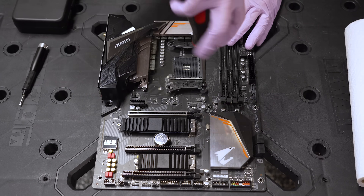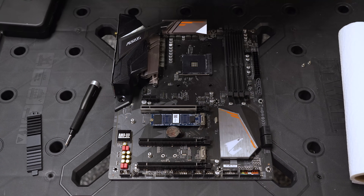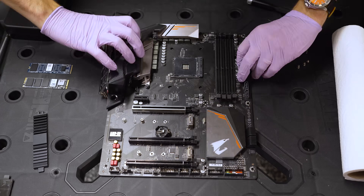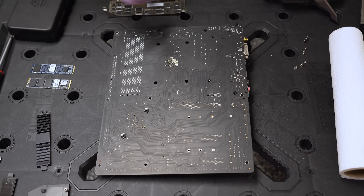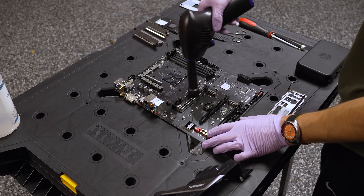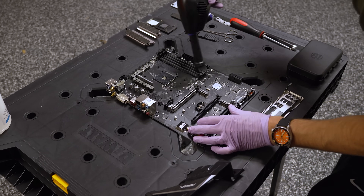Then we can move on to the motherboard. Down to bare PCB is important here. You get a lot of dust and grime trapped underneath heat sinks, so we want to strip this down as far as it can go. We'll pay special attention to the socket itself, make sure that it is fully clean. This being an AM4 chipset means we're going to have pins on the CPU, which is why I can be a little more liberal with how I'm cleaning around the socket.